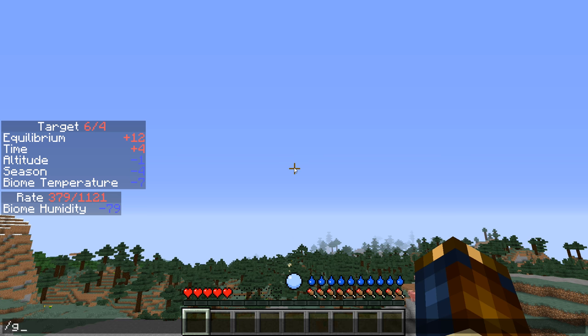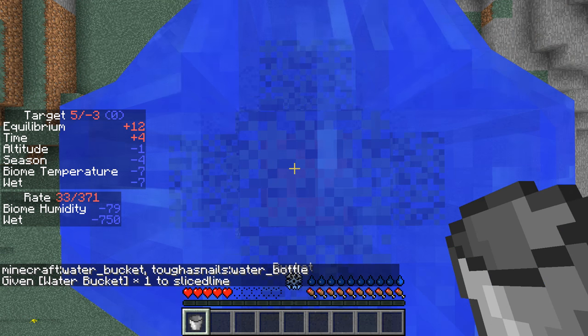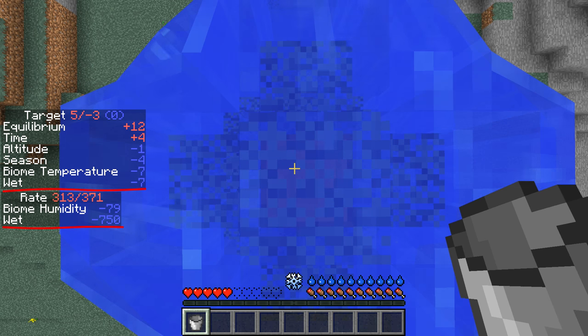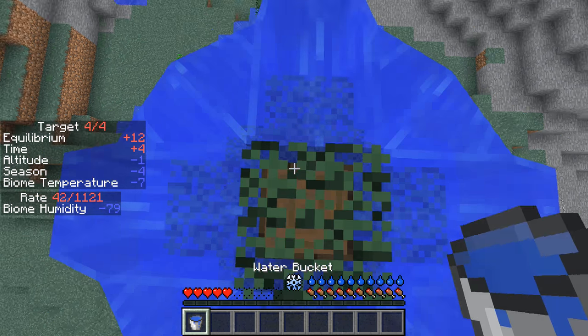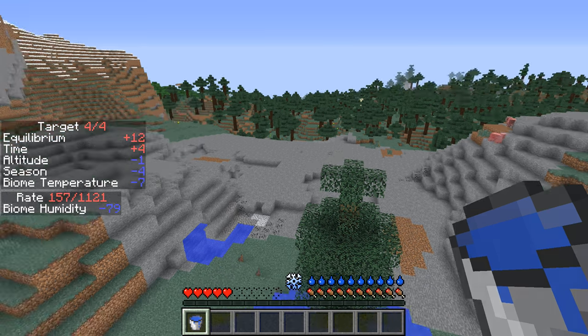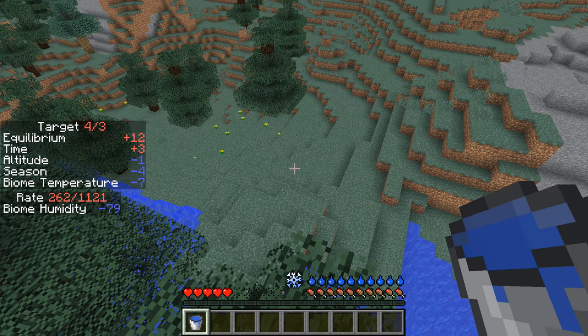So for instance, if I give myself a water bucket and pour that under the middle of this tree, you will see that I now get wet. That adds a minus 7 modifier and my target is suddenly minus 3. But look at the rate — the rate has massively dropped down to 371. So that means that when I am in water, not only do I get cooler, I also adapt to the temperature more quickly. Water does not necessarily cool me off quicker — it makes me change temperature quicker and also cools me down a little bit, which may or may not be enough.